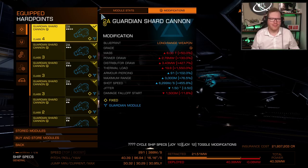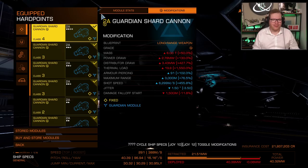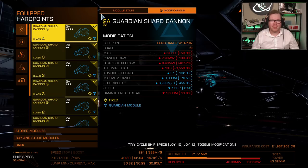Welcome back to another build guide. Today we're going to take a look at an insta-gib build, or insta-kill build, for murdering Thargoids. Insta-killing Thargoids is nothing new — people have been doing this for years. What has changed, and the reason I'm doing a video about it now, is because with all these pre-engineered weapons and the new weapon stabilizers, we can now do it without having to synthesize weapons. It is super easy — anybody can do it.